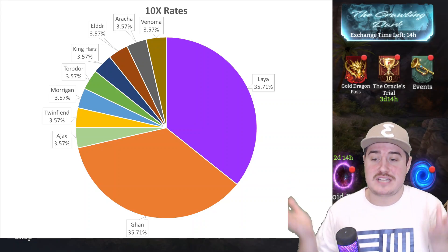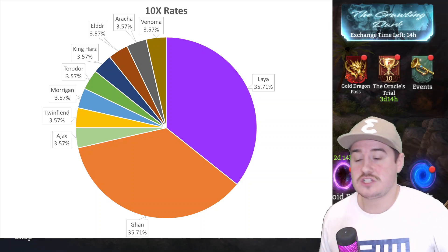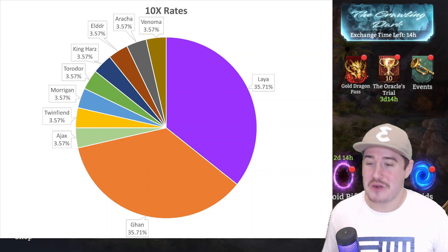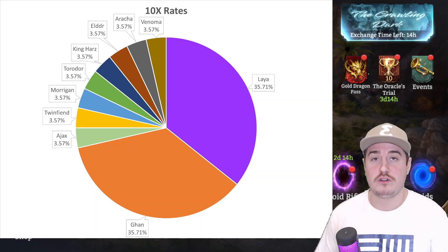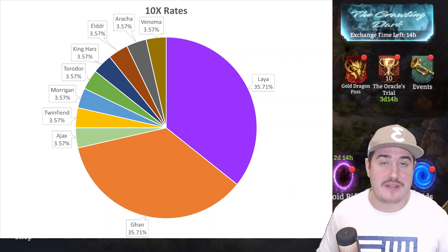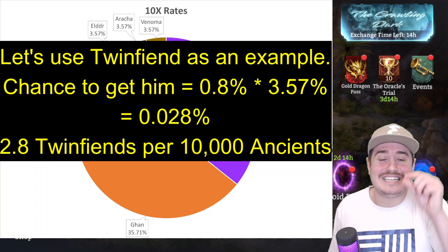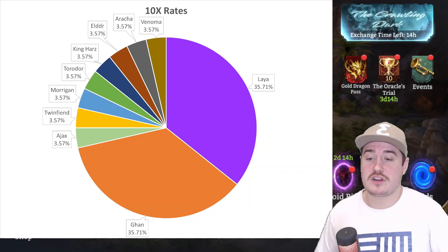The only way those percentages for Leia and Gon go up is by increasing the denominator and decreasing the chance of getting any of the other lords. So if you're not in love with Gon or Leia, you're definitely hurting yourself by going for this banner. You may get lucky, hit that 0.8% chance, and get a legendary lord — but it's over a 71% chance it's going to be Gon or Leia. You have to be fully prepared, and actively seeking them out.